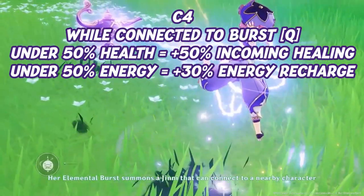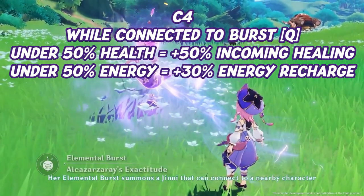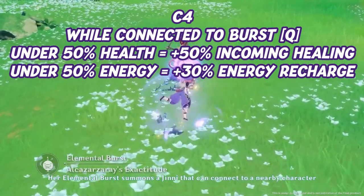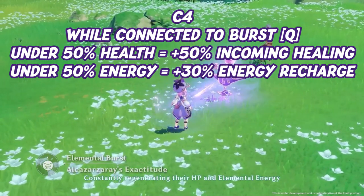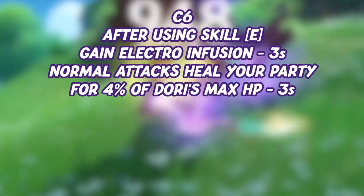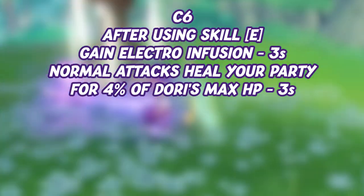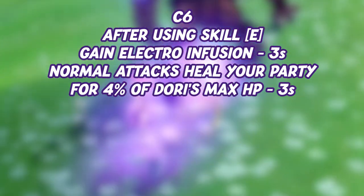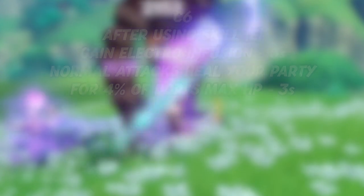C4: the character connected to the genie will gain the following benefits — when their HP is lower than 50%, they gain a 50% incoming healing bonus, and when their energy is less than 50%, they gain 30% energy recharge. C6: Dori gains the following effects for three seconds after using her skill to fire a troubleshooter shot: Dori gains Electro infusion, and when her normal attacks hit an opponent, all nearby party members heal 4% of Dori's max HP.